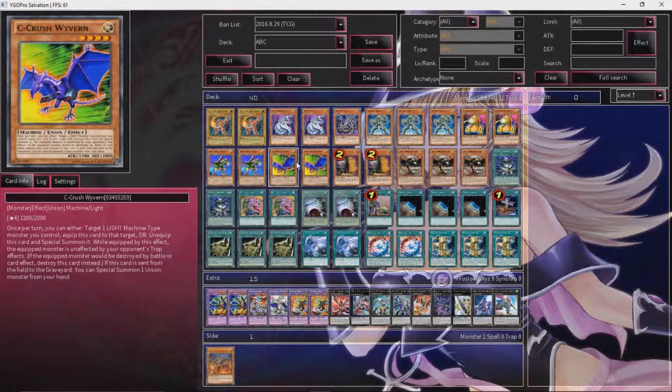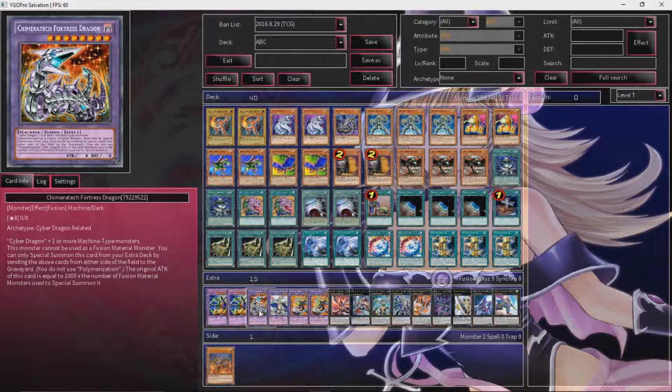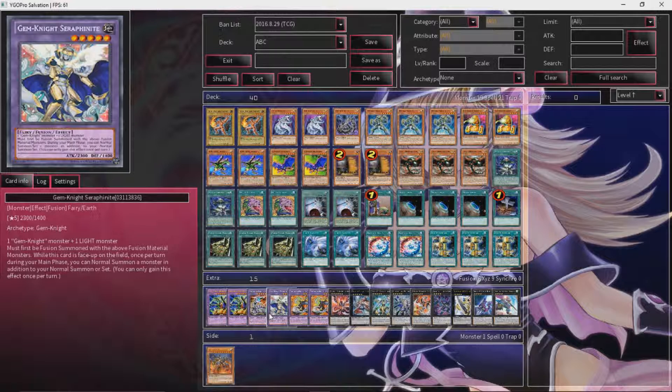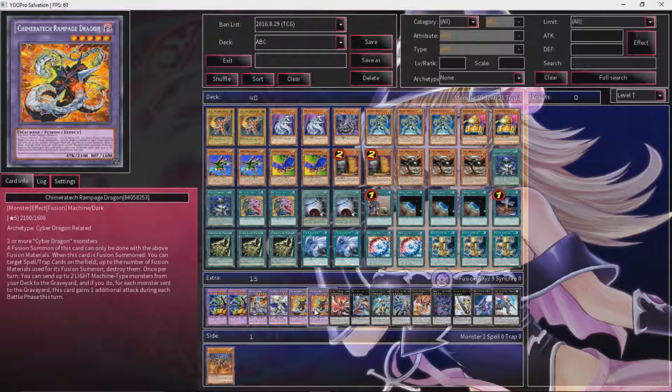Chimeratech Megafleet Dragon just gains a thousand attack for each monster used for its fusion summon, and it's Cyber Dragon plus one or more machine type monsters. So you can actually get a pretty high attack in the mirror match — which is why I think this deck is honestly going to be the better of the two builds because of this card. Just make a monster that has 4,000 or 5,000 plus attack — that can be kind of scary to deal with. Gem-Knight Seraphinite is a level 5, so it helps in making Rank 5 Xyz plays like Satellarknigh Ptolemaeus. But mainly, it gives you the extra normal summon, which is what's important.